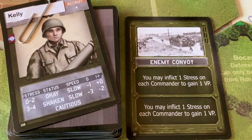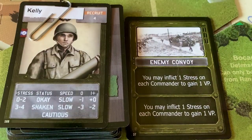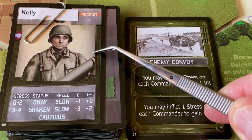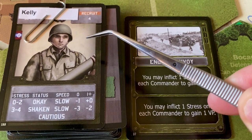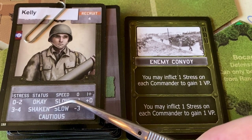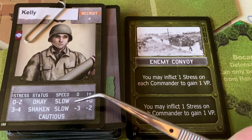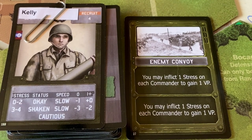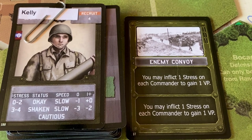However, this is Sergeant Kelly, and at three stress he is shaken — he's going to pick up two just from being in the battle. If he gets five stress he's broken and we'll probably have to drop him from the campaign. But that one victory point is pretty big. For the sake of let's try it, we're going to do this one — add one stress to Kelly, Graham, Conxell, and Tawanda and pick up that victory point.